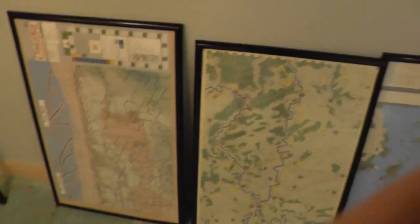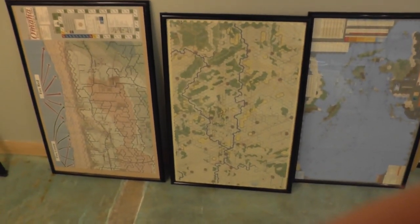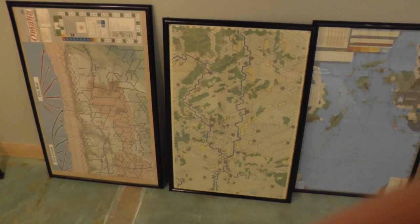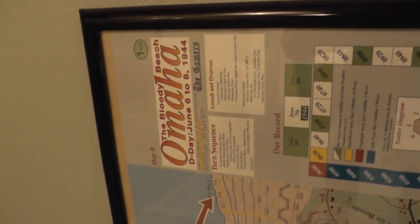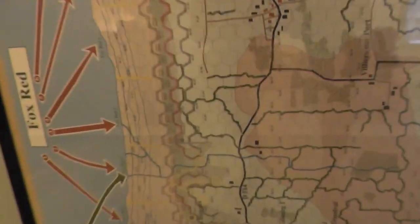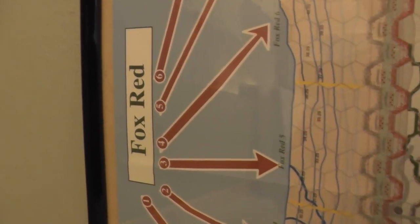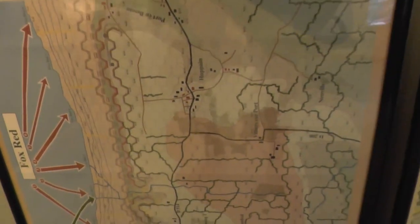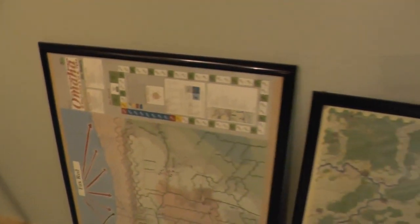So the interesting thing is that last night I couldn't sleep, and because of that I did a couple of things. Firstly, I framed up some maps, and I decided around midnight that that was a good idea to do. This is Omaha Beach — the bloody beach — it's a TCS title. It's a really cool looking map and it's got some nice details. There are obviously a lot more maps for this, but we're just going to use this one at the moment and pop it up on the wall.